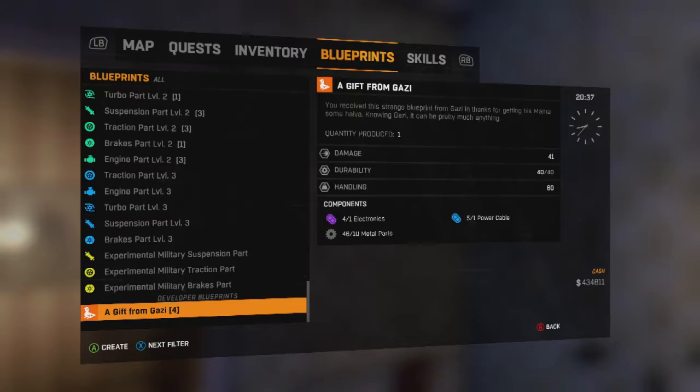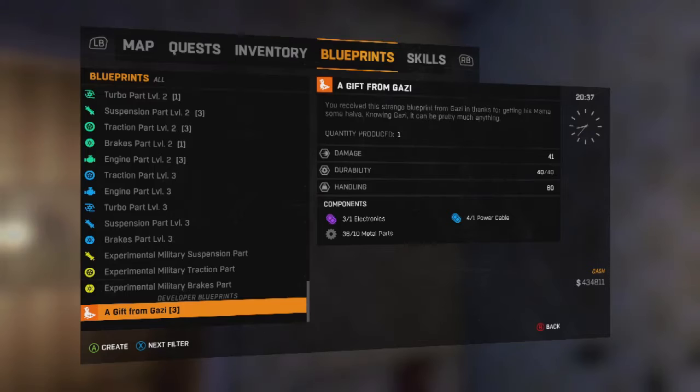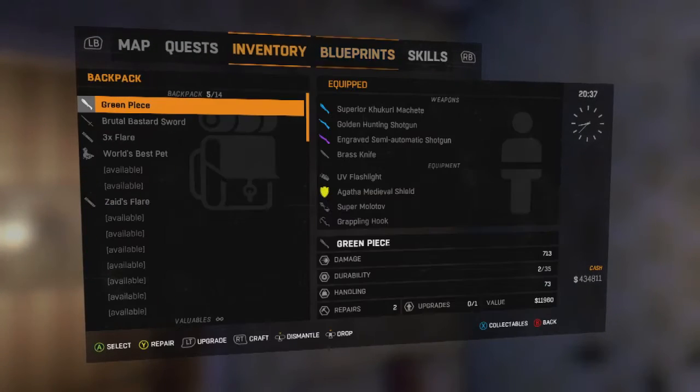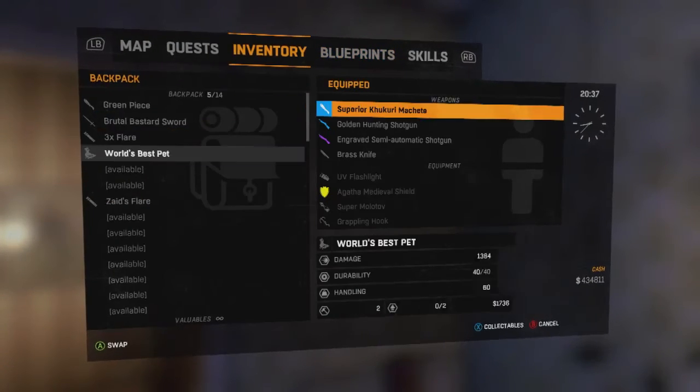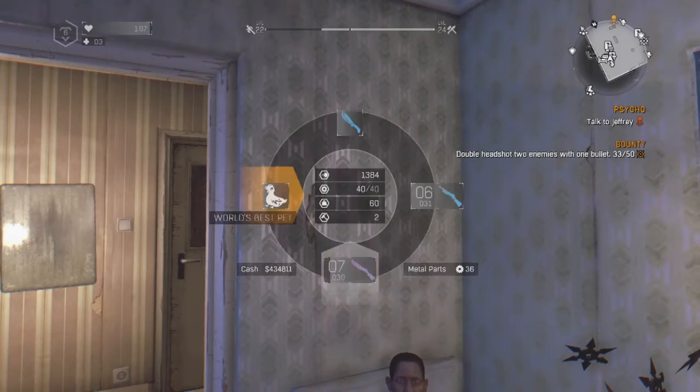Way at the bottom here, there it is — a gift from Gazi. Apparently I have all the materials I need to actually make this weapon. So here we go, I'm gonna make it. The title is 'World's Best Pet' — rewards from Dying Light. Let's check it out, let's check out what this really is and what it really does. It doesn't look like it's anything special, here we go.